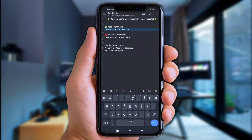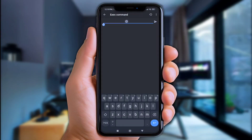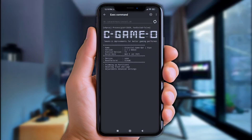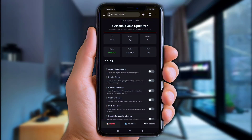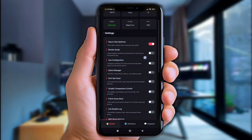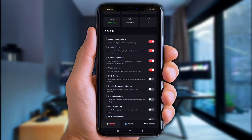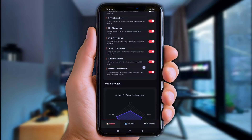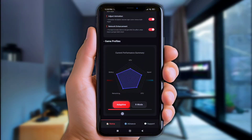Go back to the Brevent app, paste the command in there, and click the icon to execute it. Once it succeeds, you'll be taken to the web UI of Celestial Tweaks. Turn on all the options but don't forget to disable Temperature Control and Renderscript. Scroll down a bit and choose Adaptive Mode for best experience, or go for X Mode if you play competitive.